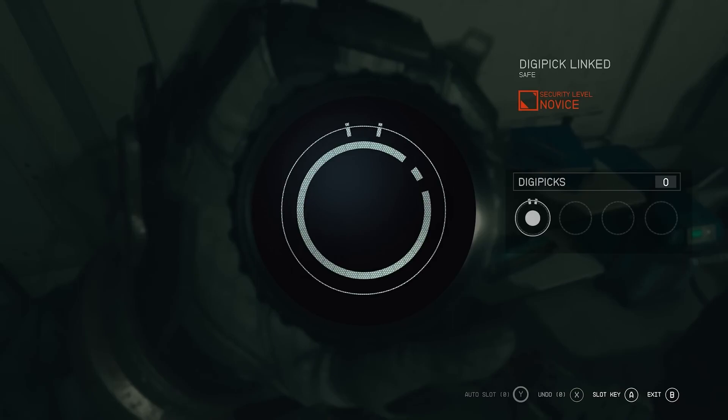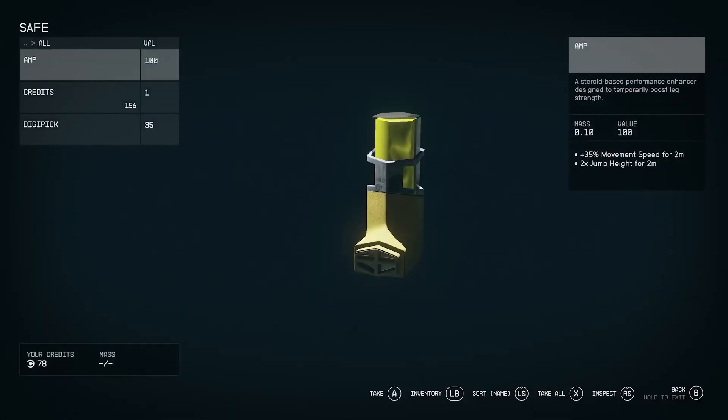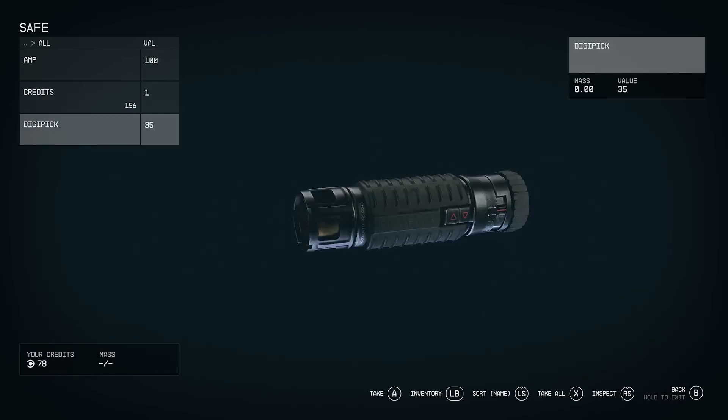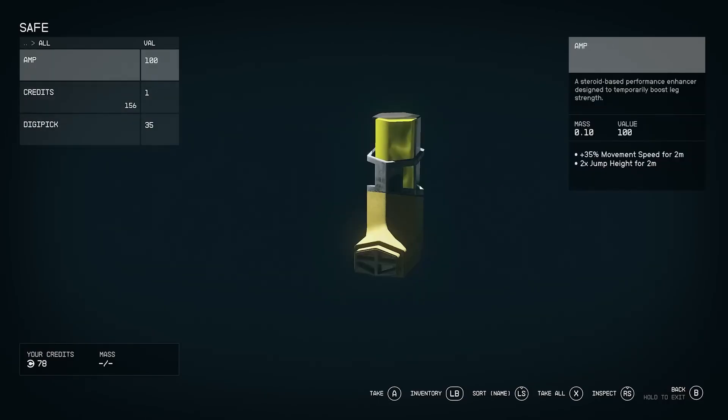To save your digipicks, I recommend you rotate each key and line them up with all of the empty slots on each ring first, before pressing the slot key button on them. So you can easily adjust your positioning or switch keys if you find you've made a mistake. Or you can use the auto slot option to show you the correct key that fits the current ring, if you have some auto attempts built up.